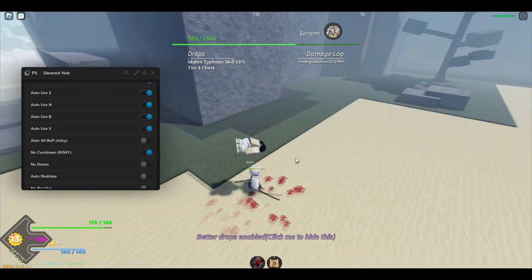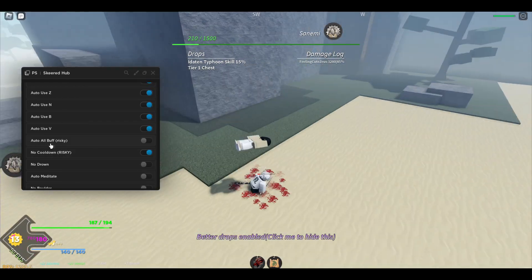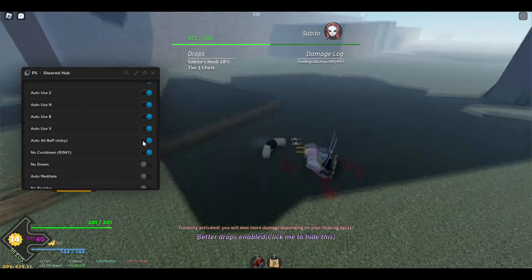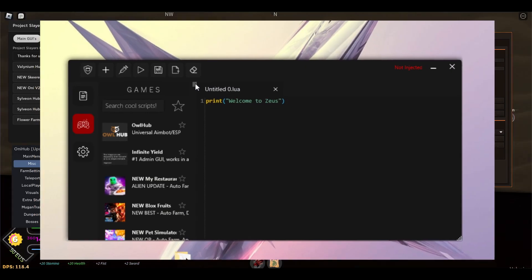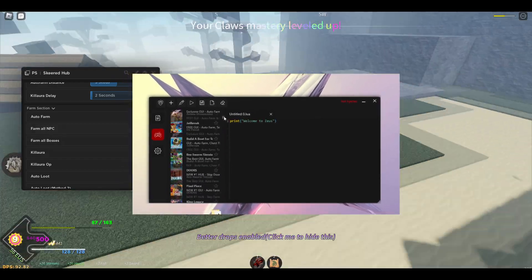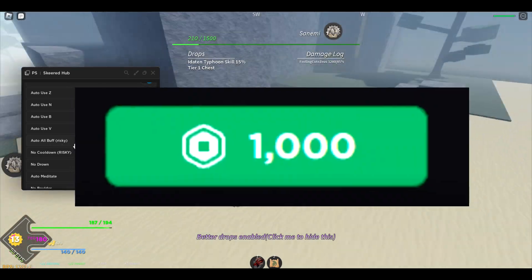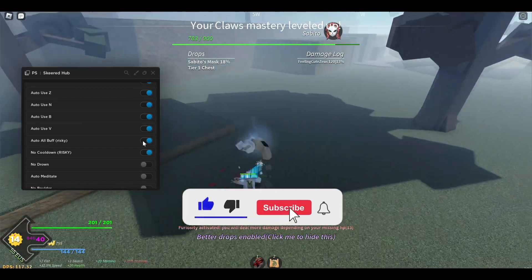Today I'm gonna be showing you the best, latest, and only working Project Slayers scripts. With these scripts you can auto farm dungeons, auto farm quests, auto farm NPCs, get god mode, unlock game passes, and so many more OP features. Also somewhere in this video you're gonna find a Roblox gift card for a thousand Robux, so don't forget to watch the video entirely, leave a like, and subscribe for more videos like these.